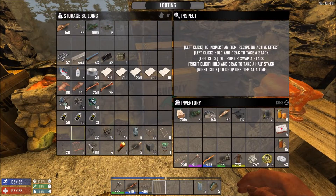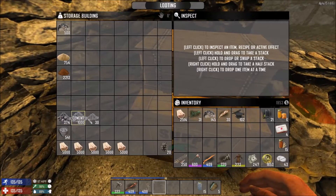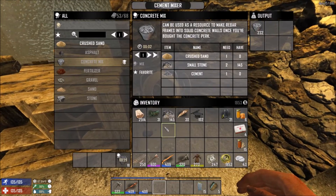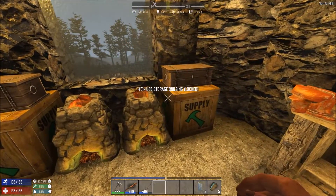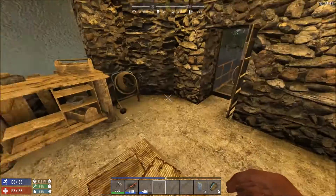I gathered just over a hundred mechanical parts, which is good. I've also been making rebar frames and I've also been making concrete - not many concrete blocks but I have been crafting concrete mix. We've got lots of cement mix and I'm currently crafting some concrete mix. We're a bit short on stone, so I'm going to have to do a bit more of that as well.